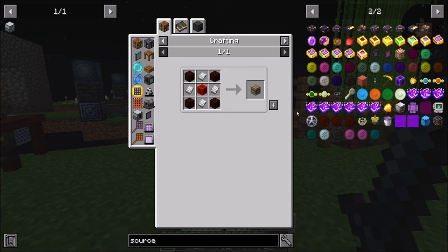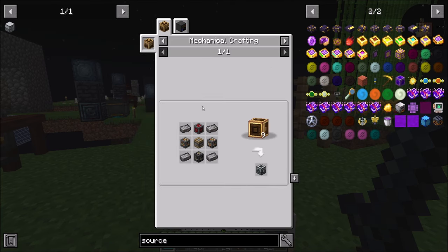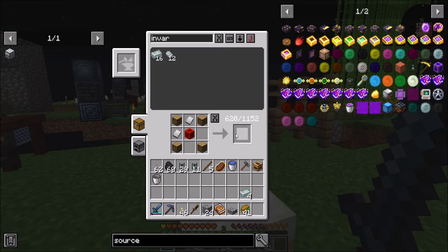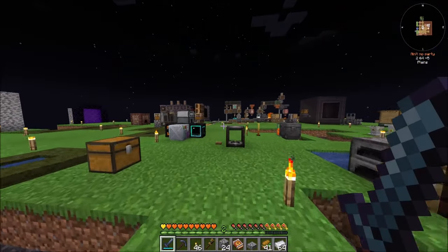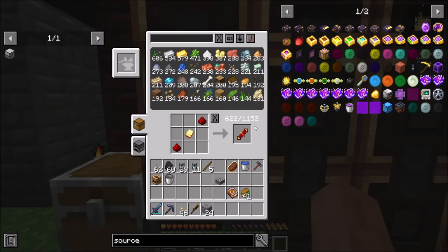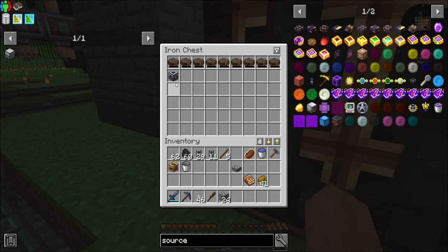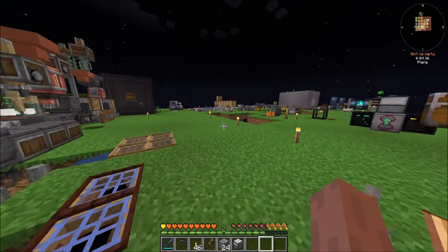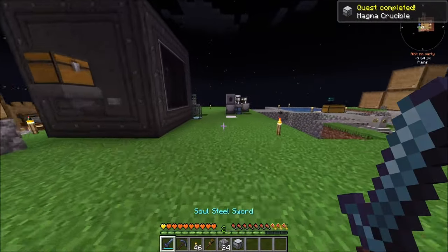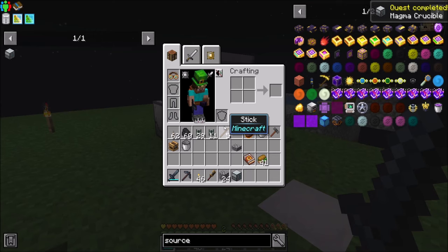We're going to need some more iron. Let me get this crafted. Easy peasy — Redstone Flux, magma crucible, and we're good to go. Quest completed — magma crucible is good! Means I can start magma crucibling things. We should also maybe start to consider the whole magnetic power thing soon-ish.